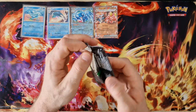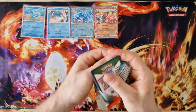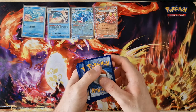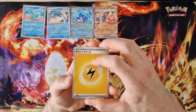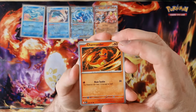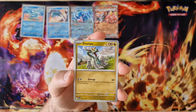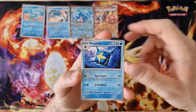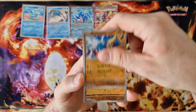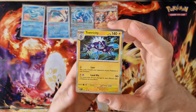Now is the Obsidian Flames pack. Energy, Liquid, Unown, Charmeleon, Charmander, Dratini, Drampa, Charizard, Espeon, Carvanha, Baxcalibur — last card from this box — Toxicroak, holo.